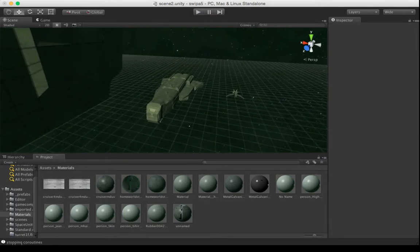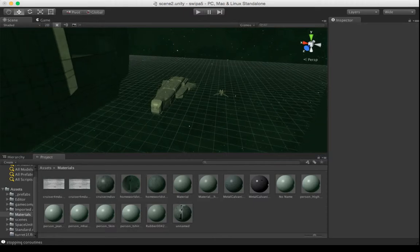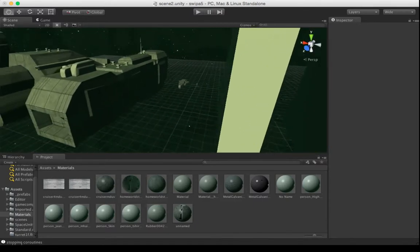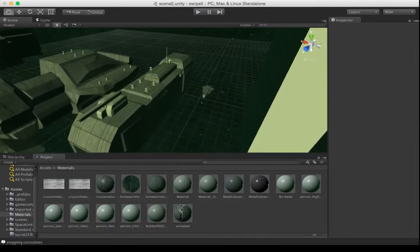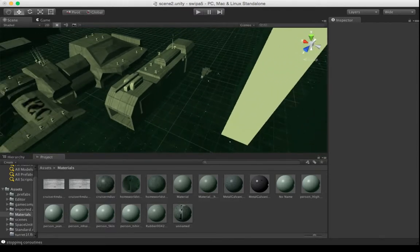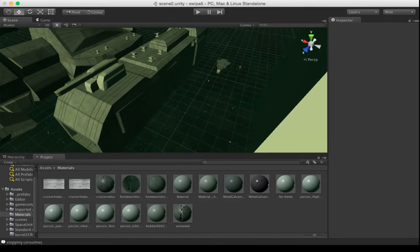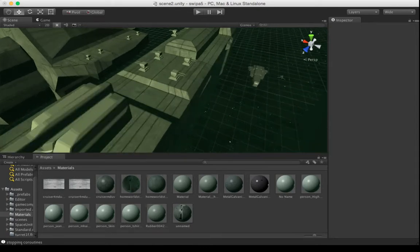Corvettes are big for human size, but not big compared to some of the cap ships. That Corvette's about 100 meters long. Then we have the Destroyer — this guy is about 500 meters long. It's got a big gun, and I'll probably be remodeling this, but the idea is that the Destroyer has some sort of keel-mounted rail gun.